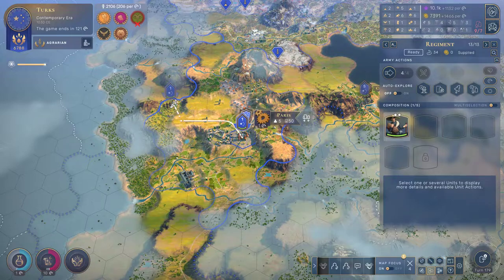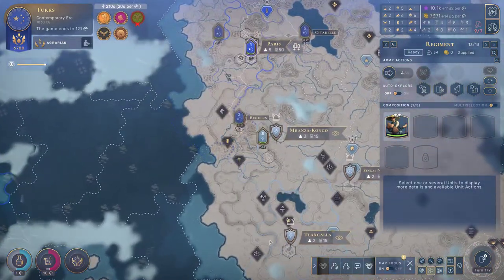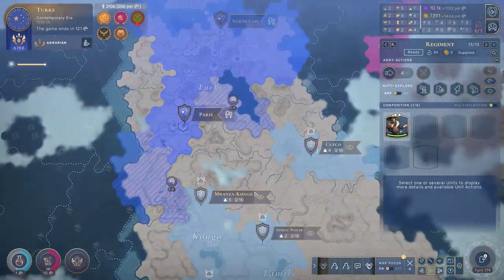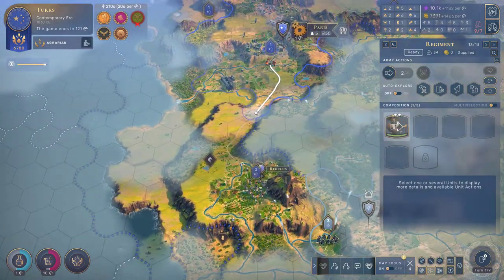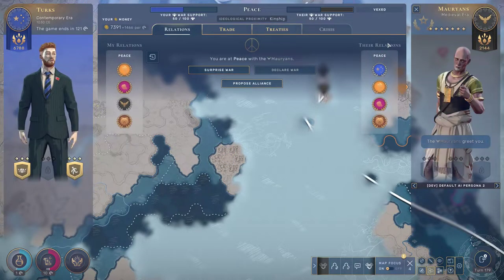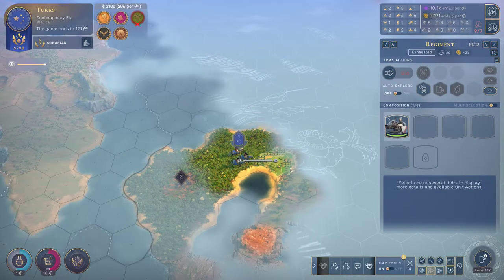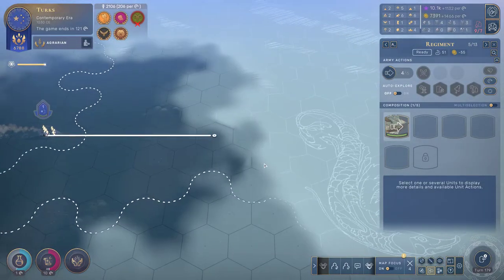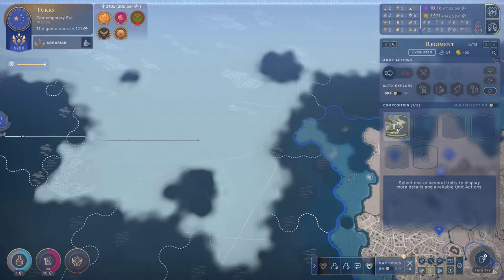We've got the next unit here, which is a settler. You guys can come to the south here. I'm debating whether to found a city down here or whether that should all be Paris — I'm thinking all of that might be attributable to Paris, which wouldn't be too bad. Let's start to move you down here. We've settled over here into the area of the Maruians — I don't know how to pronounce that. Let's try to sail straight east because we want to get the bonus for circumnavigating the world.